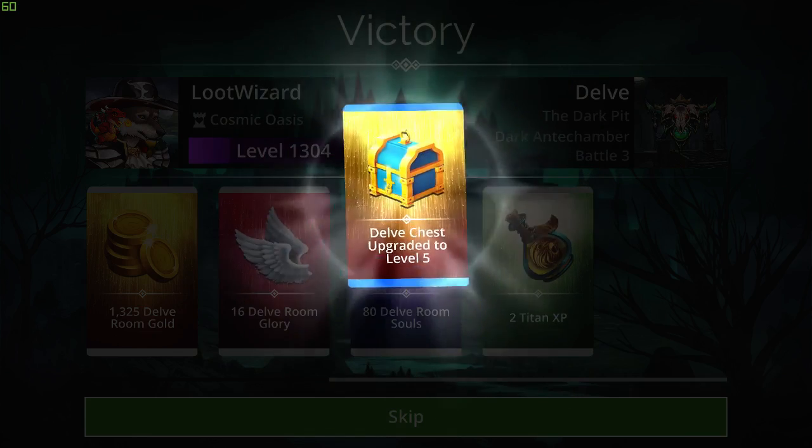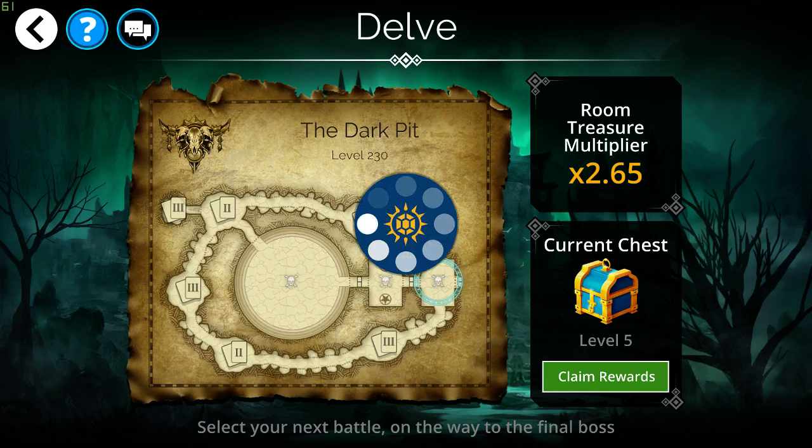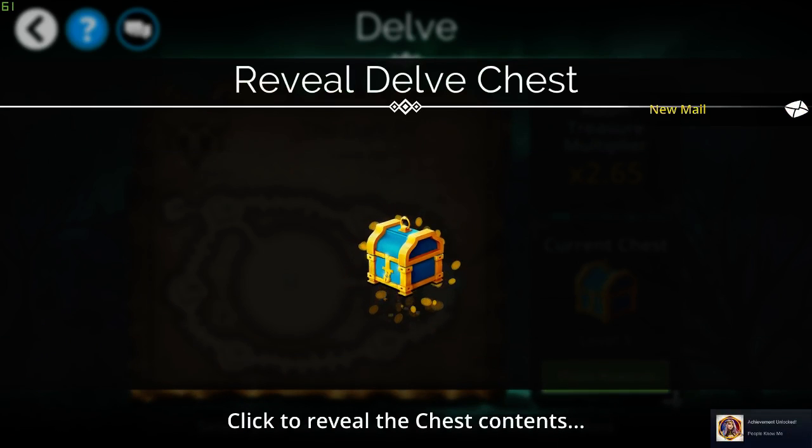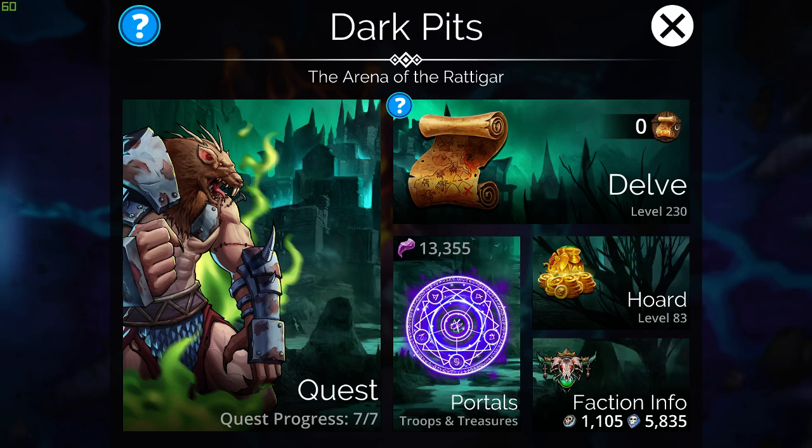Now I should be going up to level — I think I was at level 230, so I should be going up to like level 240 now. Let's collect our rewards. We got — oh, maybe I went up higher. I got some Dark Pits Renown of 60. Let's go back and see the level. I'm still at level 230; I think my next challenge is going up to level 240. That's currently my team for pushing up the level on my Dark Pits faction. Later, I'll see you later.